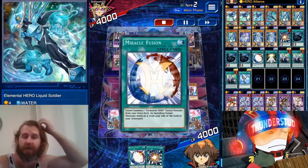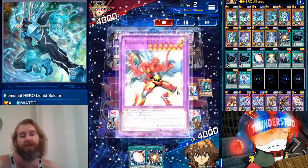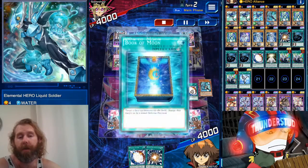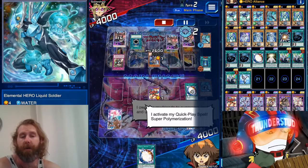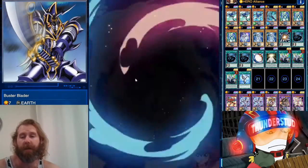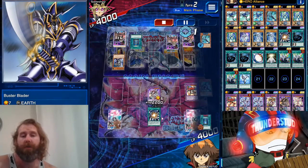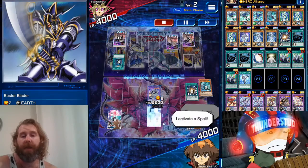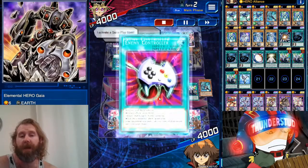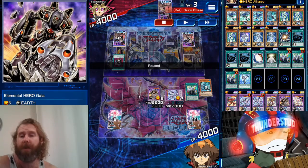Now we're going to use Hero Alliance — we threw away Liquid Soldier, gained some Neospatians, got a Miracle Fusion, the Neos on the field, and the Liquid. We lose our Super Poly and now we get Hero Sunrise, which gives us Liquid from the Miracle Fusion. We're going to chain Super Poly as he tries to Book of Moon. Now we've taken his Buster Blader and we have Hero Gaia. We drew into a Neos Fusion and now we're threatening lethal. It's the sound play, but he does have an Enemy Controller — so I don't attack to not give him Draw Sense: Low Level.